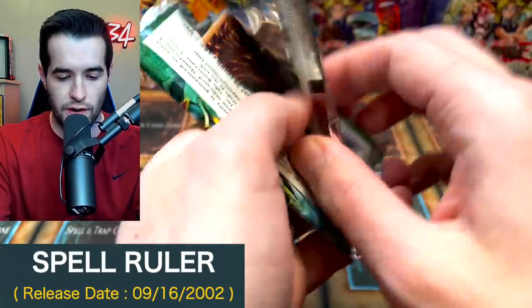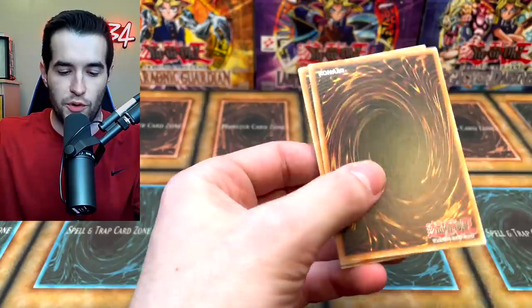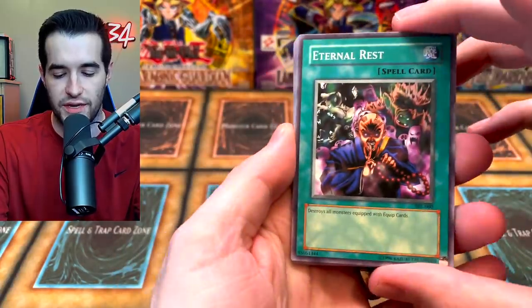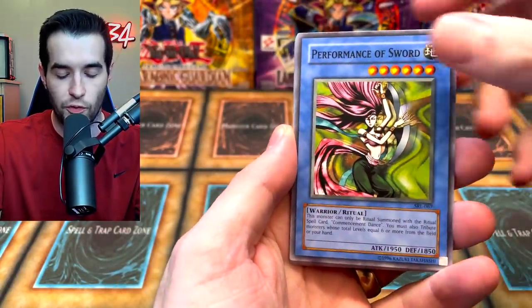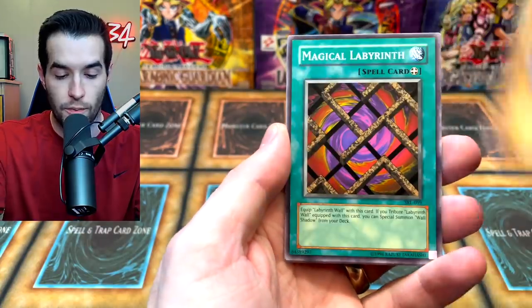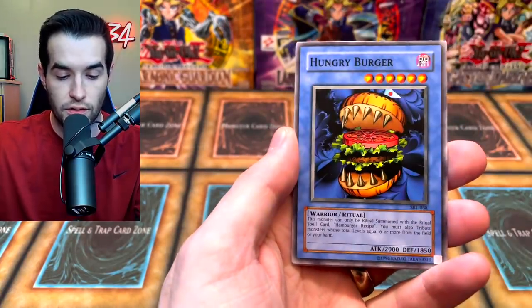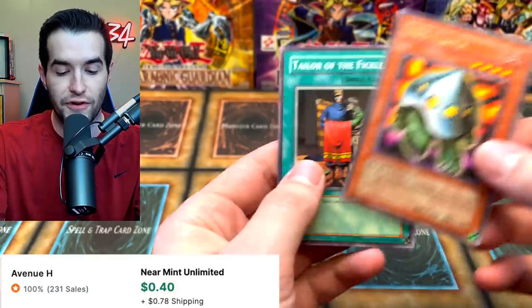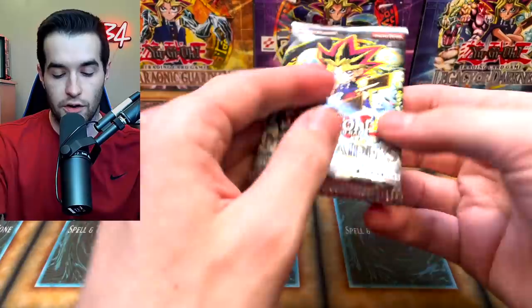Let's go into Spell Ruler. Let's do the pack trick again for a little bit of fun and extra suspense. We got an Eternal Rest, Performance of the Sword, Twin Long Rods Number Two, Umiruka, Whiptail Crow, Magical Labyrinth, Hungry Burger, UFO Turtle, and Tailor of the Fickle. Slow start.